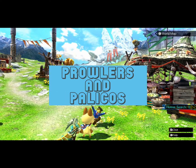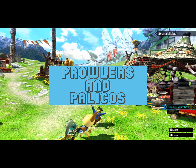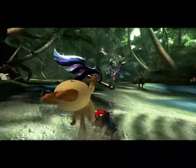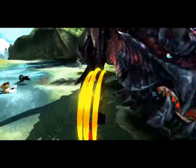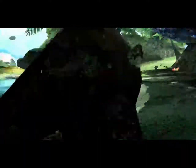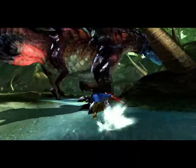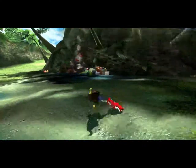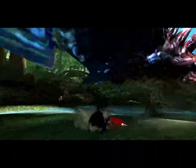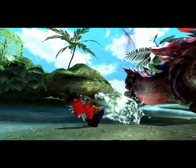Prowlers and Palicos. The support provided by your army of cats — your Palicos — is the best. Playing as a Prowler is also one of the best feelings ever; it's like being an alpha cat to your cat army. Choosing your type of cat is awesome and feels more like a class system that a lot of people are familiar with. The class options include defense, attack, healing, trappers, bombers, beasts, gathering, and charisma classes — and that's for each individual cat.